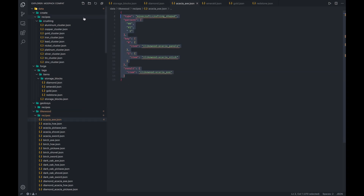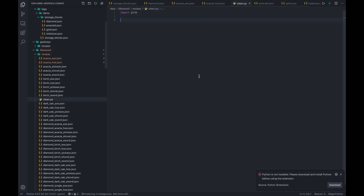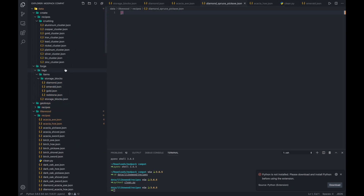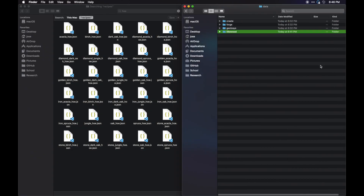Literally all you do is empty the file — you're done. You've just removed the recipe for that item. There is no way to obtain it now. Pretty straightforward. I'm going to write a quick Python script to handle this because there are a lot of items here. So we'll run Python 3 clean.py, and now all these files are going to be completely empty, which is exactly what we want. This should make it so that when we load up this pack, none of these recipes will function.